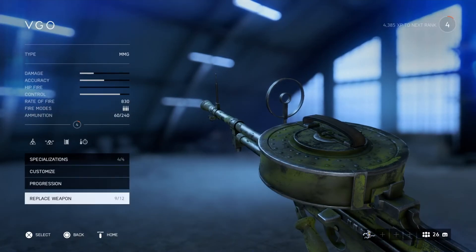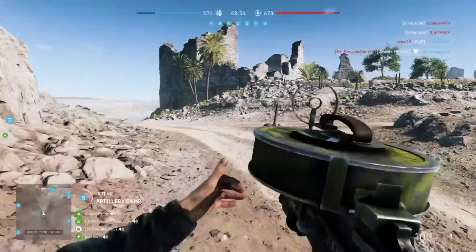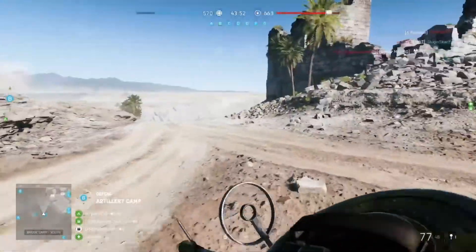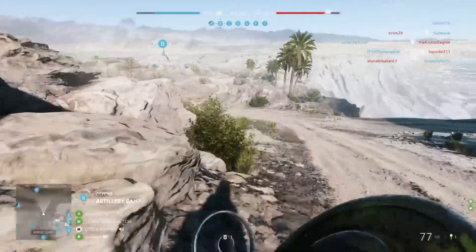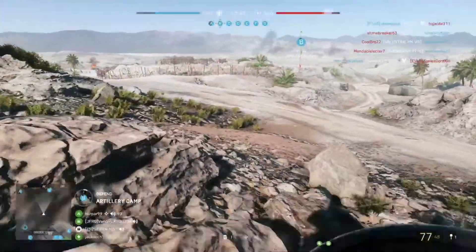I'm going to show you a little bit of what this gun is about. The problem is if you try to shoot standing, it's going to go all the way up. I always suggest when you're using this type of gun — if you're going to a flag, do this: the sliding. It helps you a lot when it comes to locating your target.